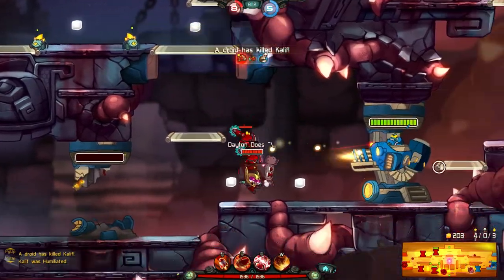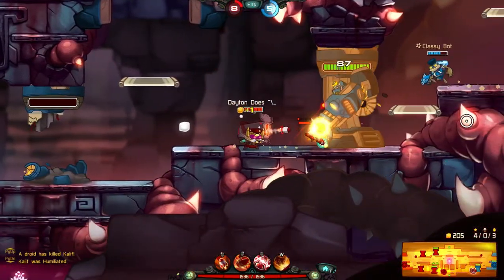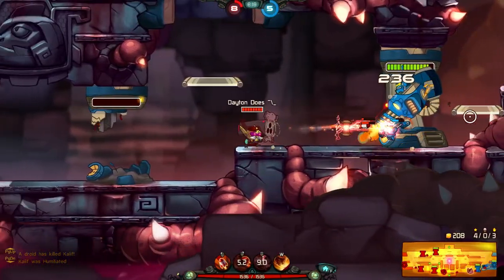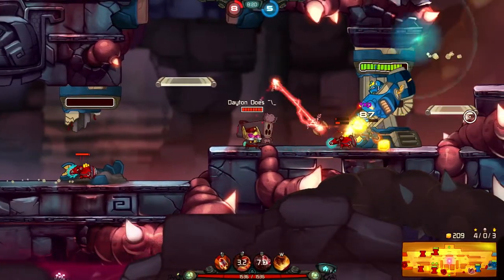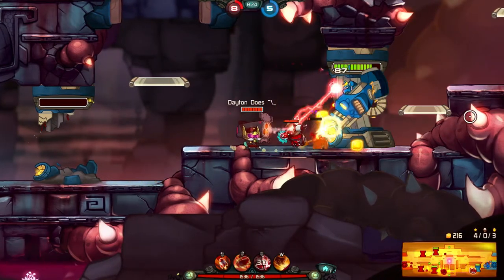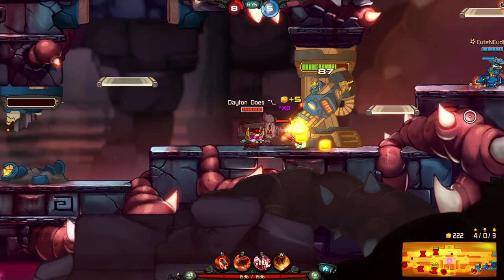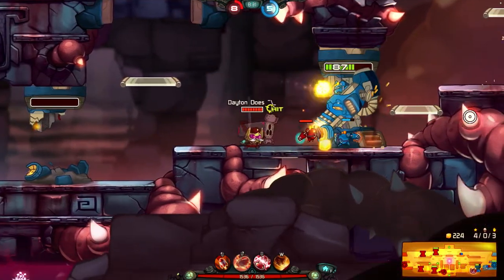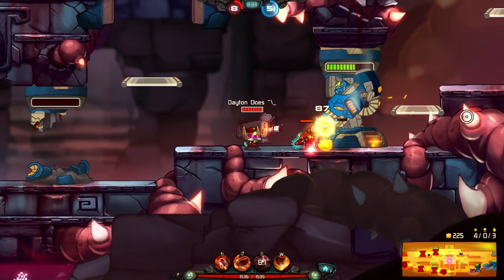We're gonna chew up this last turret — no problem at all, I'm so sure. Look at that — damage in the frog's face. No upgrades for my rocket at the moment, so it can do some major, major burst damage, especially if you get the damage increase and the increase in damage after one second of flight.